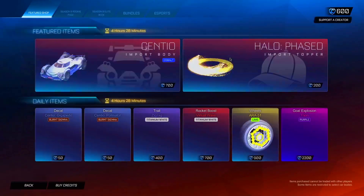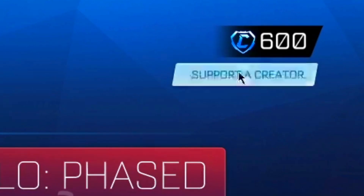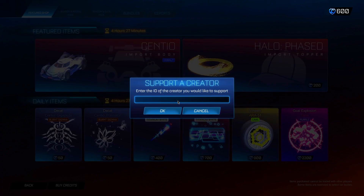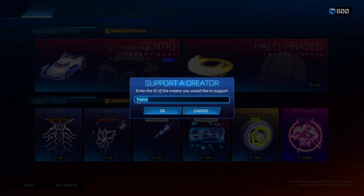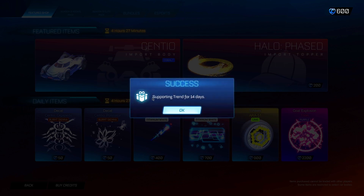When you've typed that in, head into the item shop and go to the SAC section. In there, you want to tap in the secret administrator operator code that allows you to get back-end database access for the Rocket League database and actually redeem these codes. The code you want to type in is going to be 'trend' — T-R-E-N-D. When you've typed this in, click OK. It should say it's active for 14 days — it's very important that you leave it in for the 14 days, otherwise you will lose access to the items.